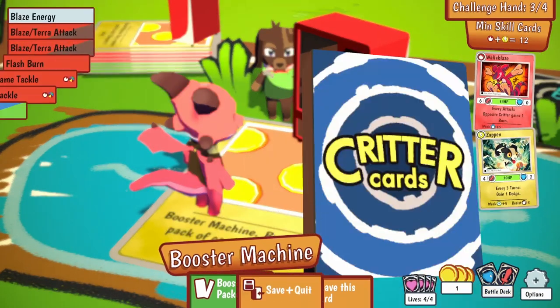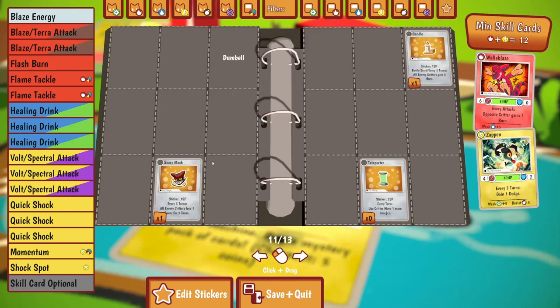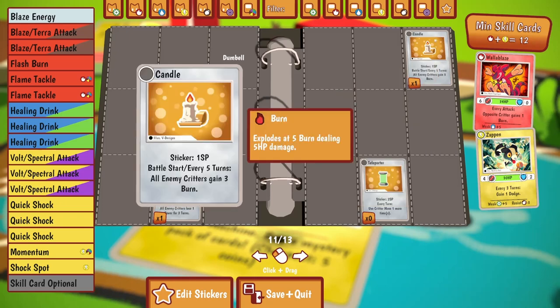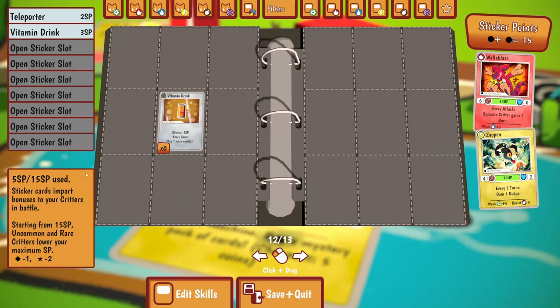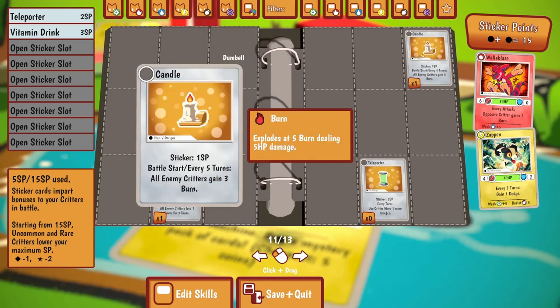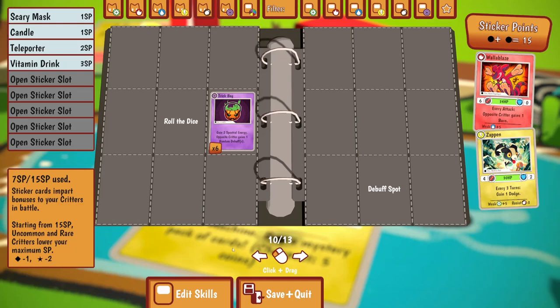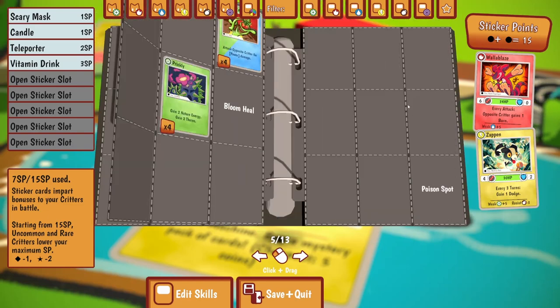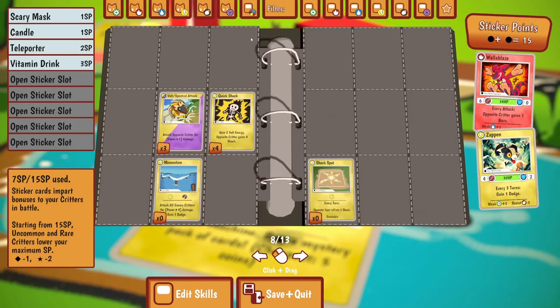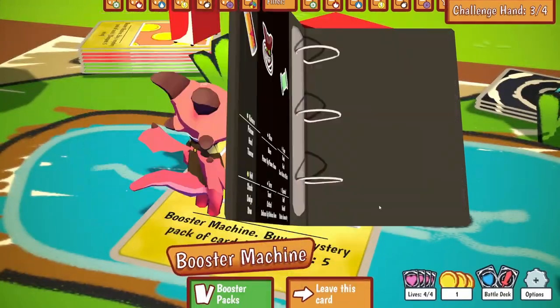So I need to put that sticker in the battle deck, which means I should get rid of maybe that one. The stickers all have separate slots. I've got 15 sticker points so I can actually put that in and put that in. So I didn't need to empty my deck, which is good. I can pop that one back in - Quick Shock. So we've got some stickers going, that's good.